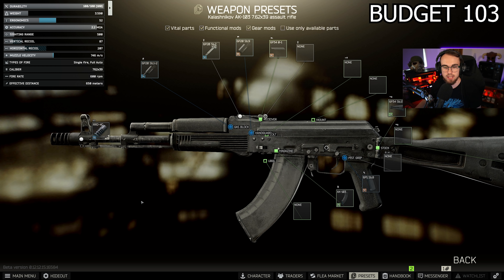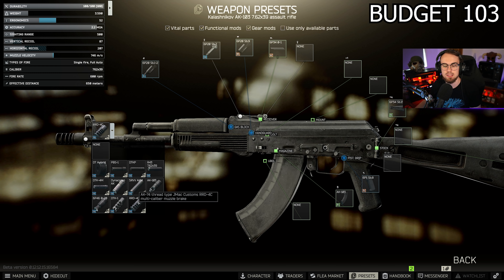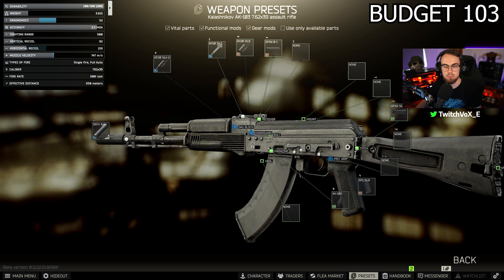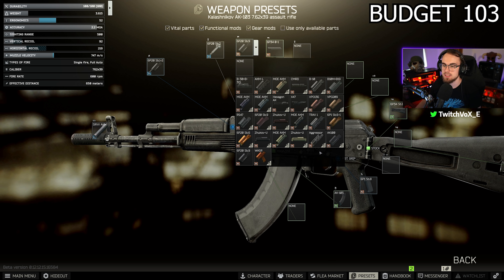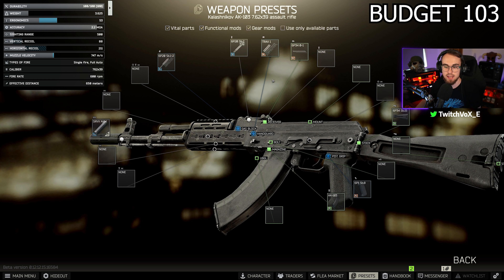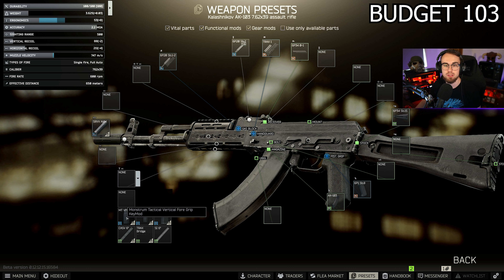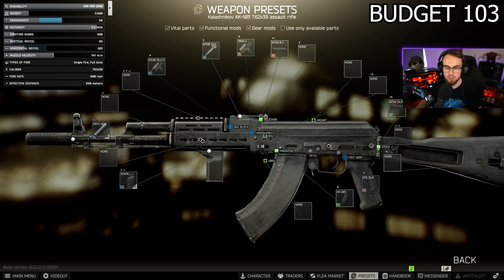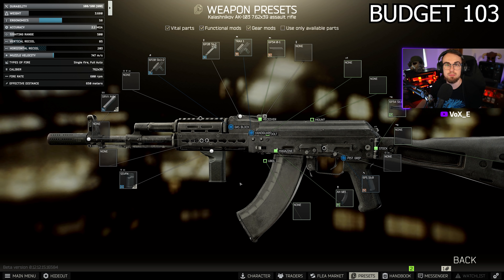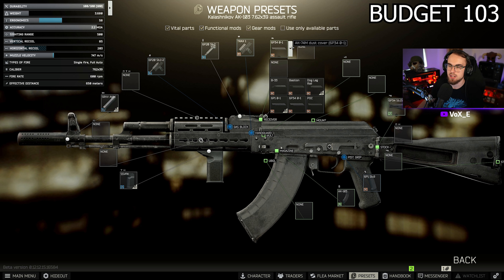Straight away I would buy the JMAC and put it on the end. The JMAC is cheap if you can buy it from traders, but from the flea market it's quite expensive. If you don't have it unlocked, another option is the SRVV. For handguards, we're sticking with the Zhukov — it's an amazing handguard. You can put the Monstrum Tactical foregrip on straight away without needing a different handguard, or you can use the Sig Sauer vertical KeyMod black, which is actually a little bit better and also goes on immediately without worrying about rails.